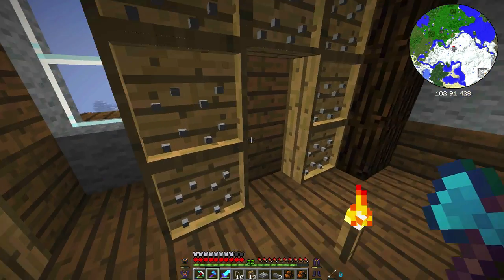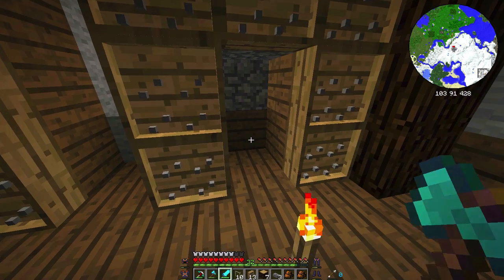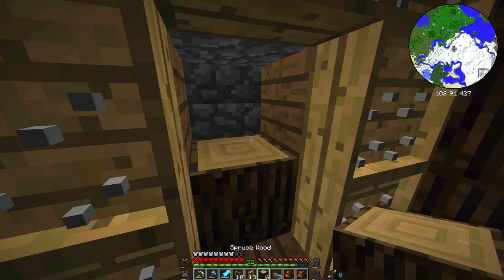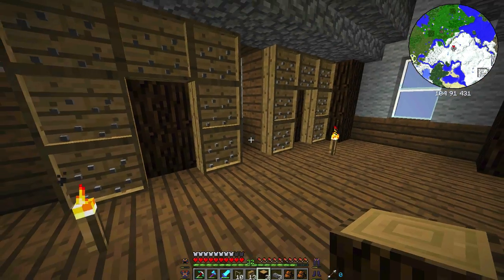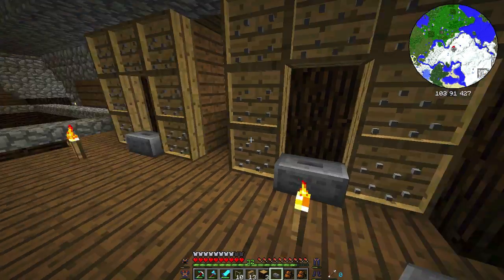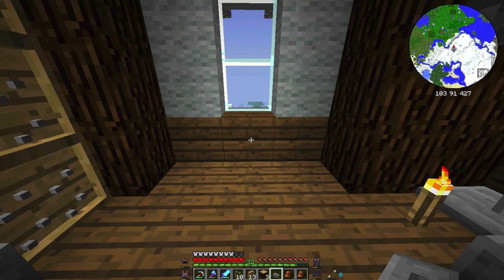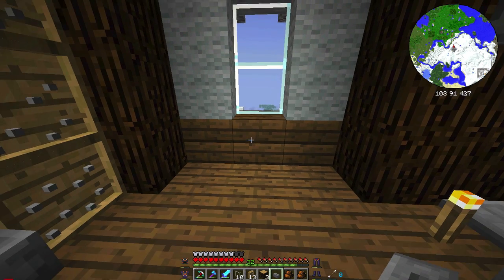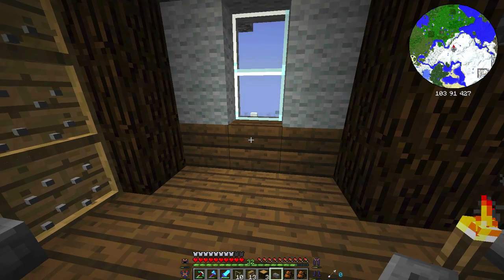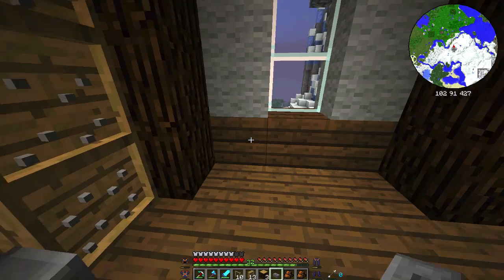I'm going to remove this layer right here and put some of this back here - I think that looks pretty cool. Let's do a pedestal there and a pedestal there. Right here I think would be awesome is the anvil, but I don't have an anvil, so I'm going to have to make one eventually. So put a mental note that the anvil will be there.